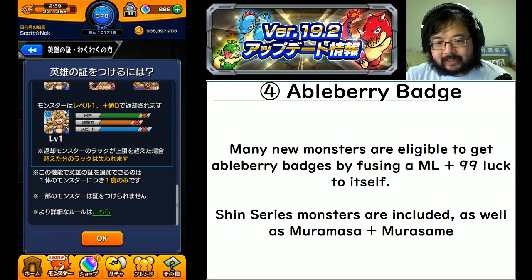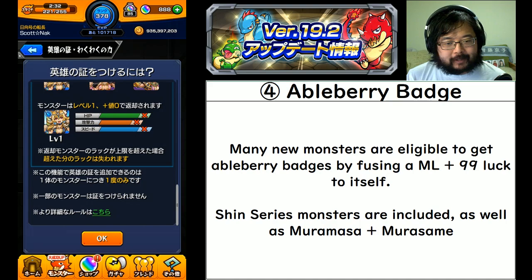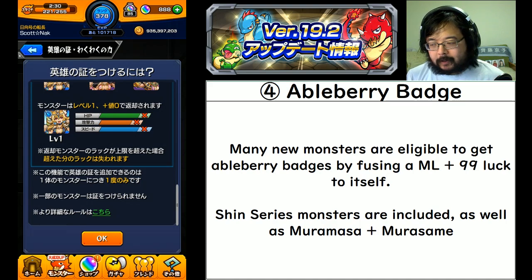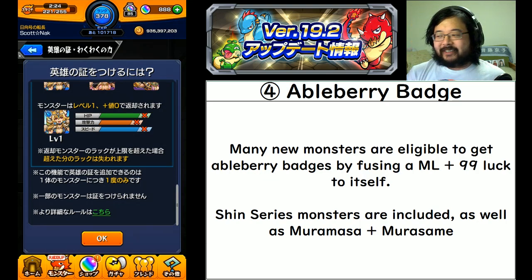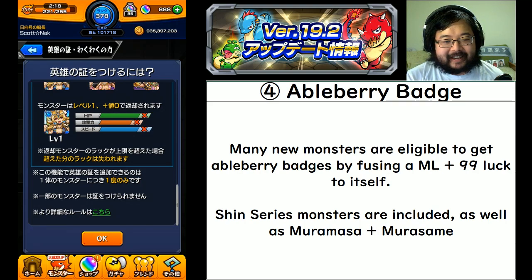Not all monsters have this ability - they slowly roll it out to more and more monsters. This new set includes the shin series as well as Muramasa and Murasame. If you are interested in berrying your shin monsters - though they don't really have a clear use anywhere - you can farm the lower difficulty, so it isn't that hard to do.